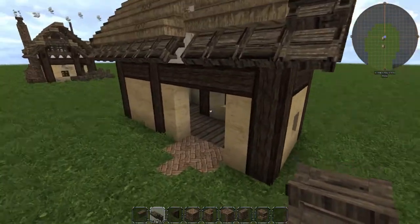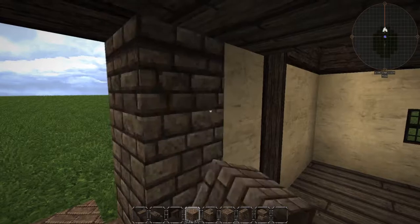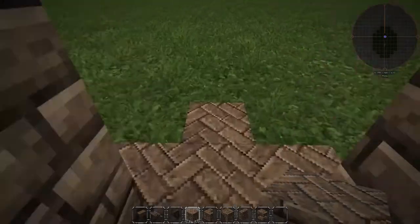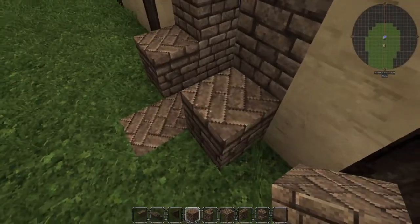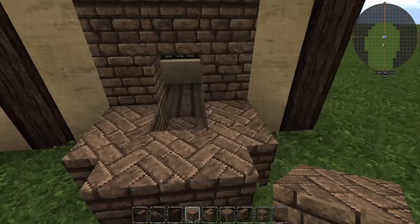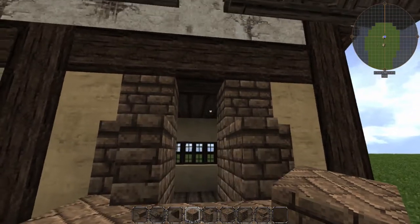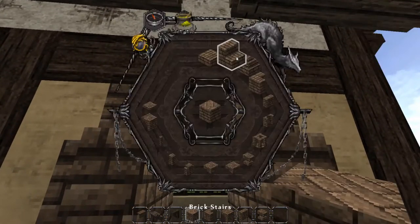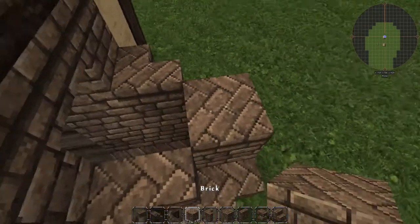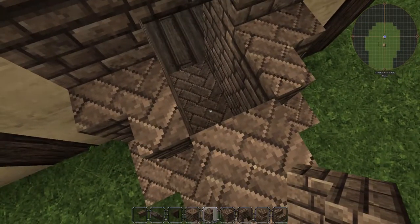Now we're going to do the hearth here, which should not be too tedious. On the inside here, we need to make sure that we have our frames of the hearth — simple enough. On the outside, we need to make sure to have our blocks here, full blocks, then corner blocks along the side here. Then we're going to do more side blocks here, and then we're going to remove this block and replace it with stairs. We need stairs here. We also need to grab this here, and on the inside we can leave this blank.